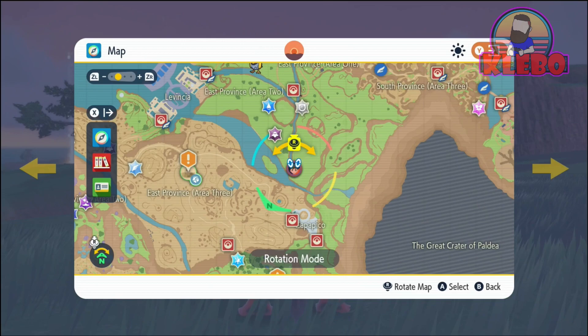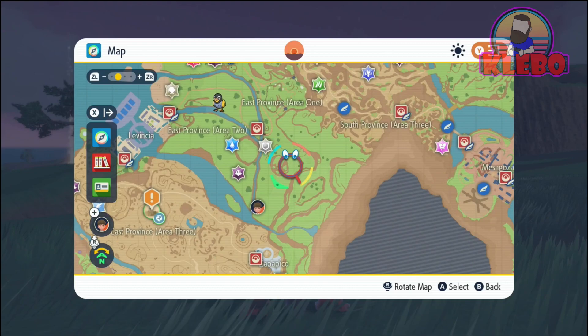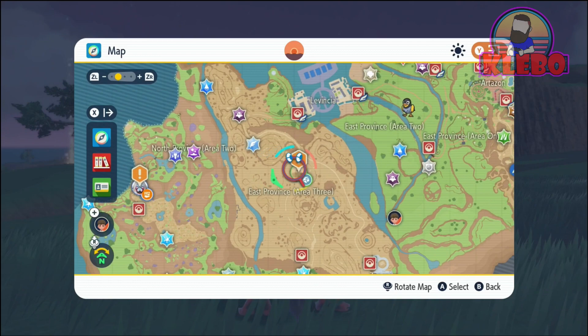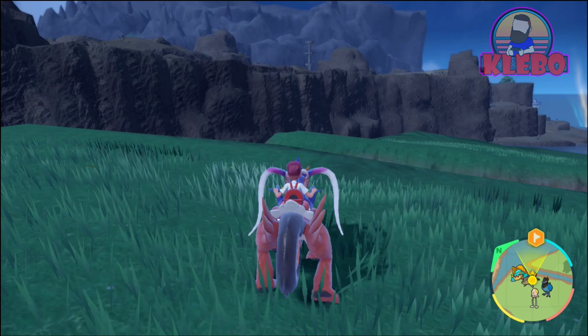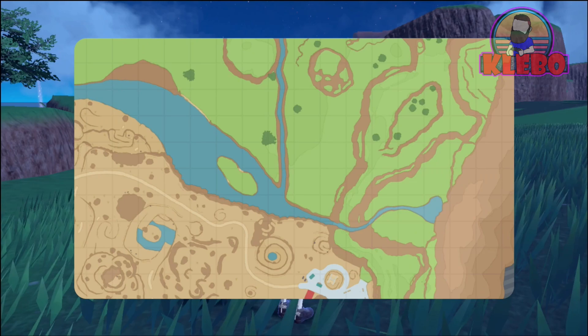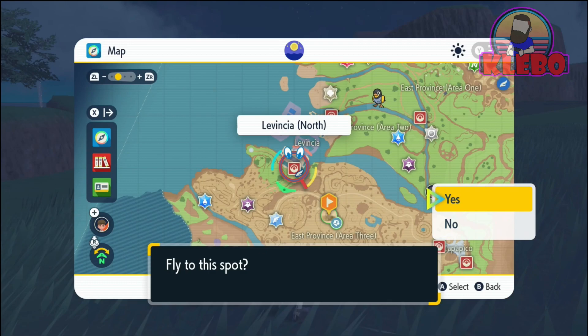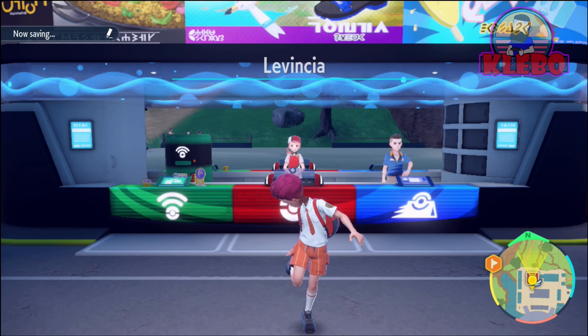We're really just trying to figure out how we're going to get to the next Titan. We need to head into the desert, and I'm still trying to figure out how to work the map. We've finally set the destination so we know exactly which direction to go. But we've got to get over this river first. We notice there's a Tera-formed Pokemon over there, but we can't get over because we don't have the jumping power just yet. So let's go ahead and head to the Lavencia Pokemon Center.